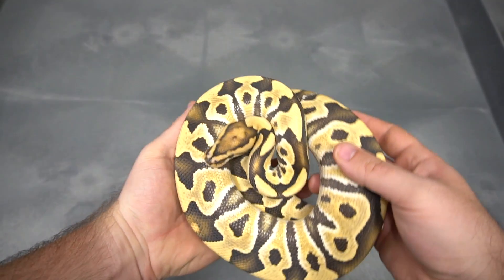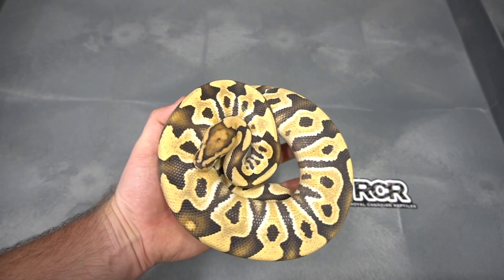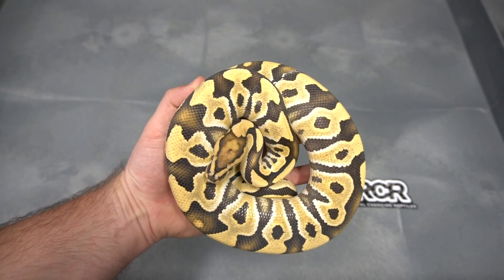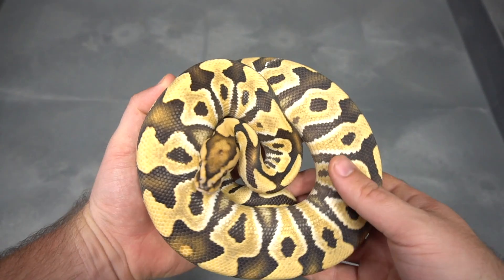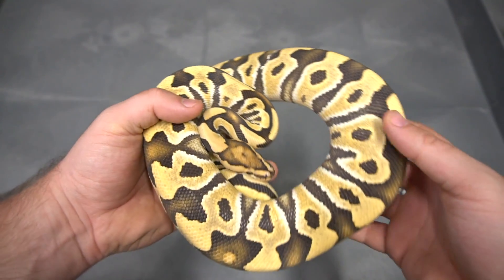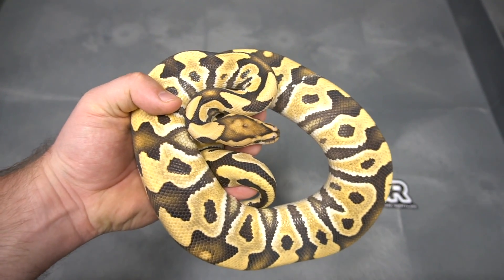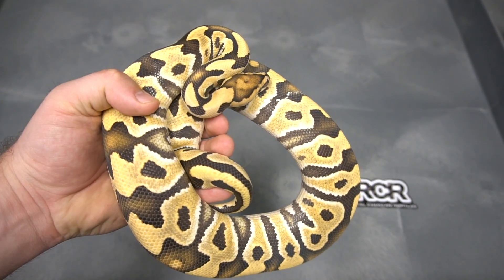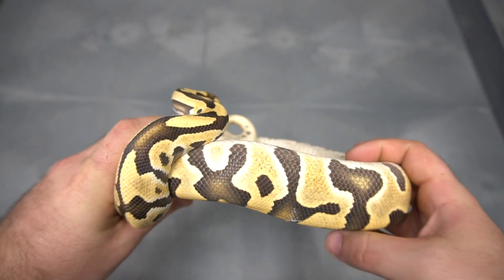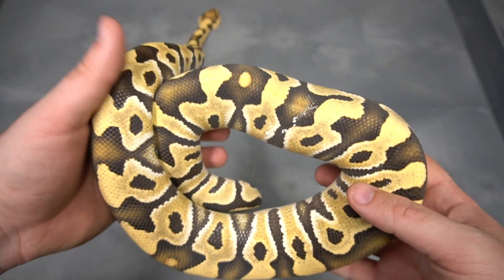Gene number two is going to be the Orange Dream. Now clearly this is not an orange dream — I actually don't have any single gene orange dreams. This is an Orange Dream Desert Ghost Krypton, het clown and het cryptic. Orange dream — what it brings to the table — I'm sure all of you guys have seen orange dreams by now and some of the combos that you can do with OD. It's just insane, and it's one of the genes that works in absolutely everything. Gives you these nice whites and a nice orange. It's just an incredible gene.